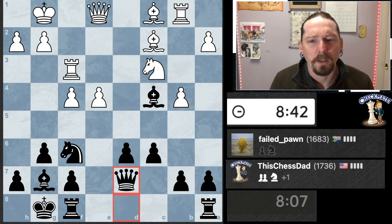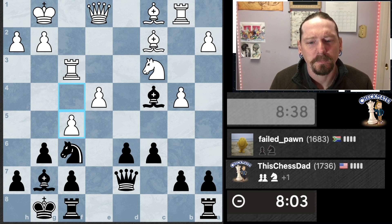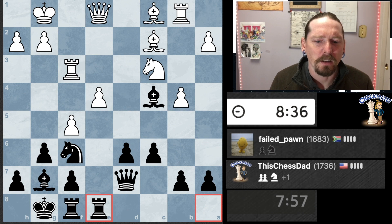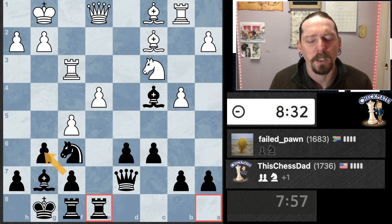Depending on where his queen goes, I might be able to attack the knight at some point by discovery — but that doesn't appear to be happening right now. Let's bring this one here. If he exchanges I'll exchange the f-pawn, I think, and that allows both rooks to be on open files. I think that's good for me.